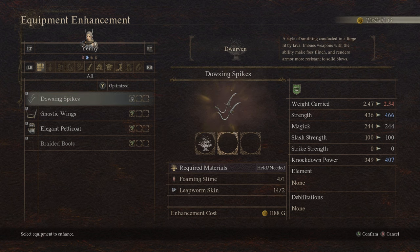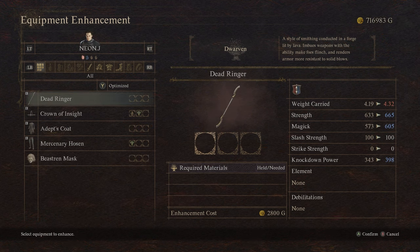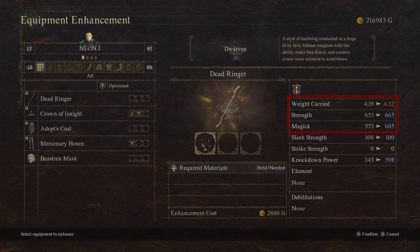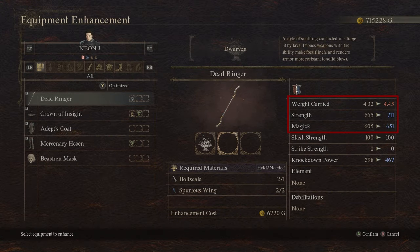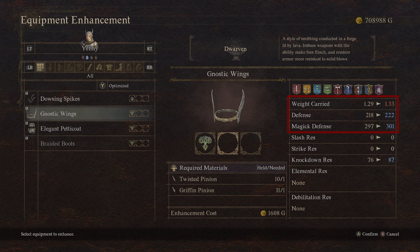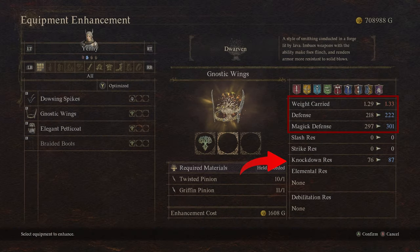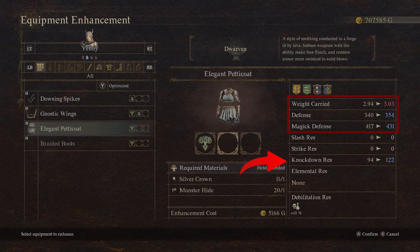All the other three enhancement styles — the Elven, the Batali, the Vermundian — they all change the top three values: the weight either goes up or down, the strength, and the magic. The Dwarven is the only style, as far as I know, that aside from changing those three values, it also changes the last one: the knockdown power or the knockdown resist, depending on whether it's a weapon or armor.